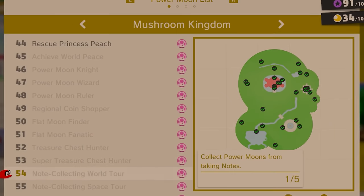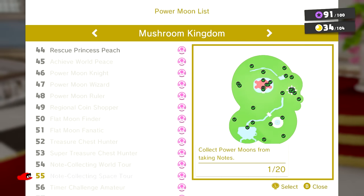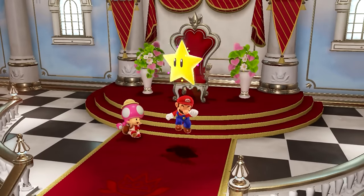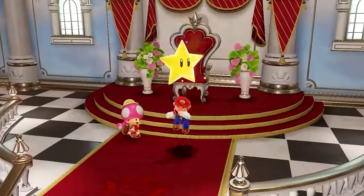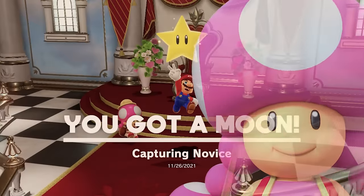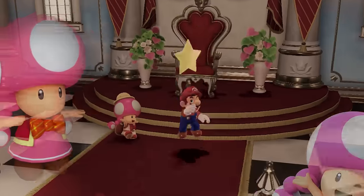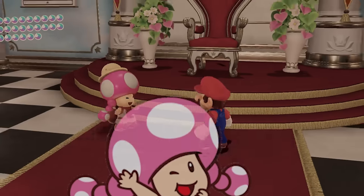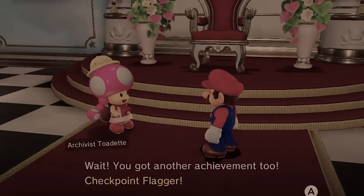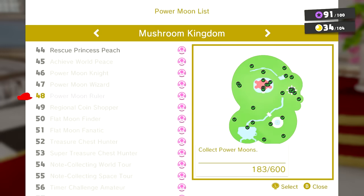But that's it for the positives — now it's time to rant about every single little thing this does wrong. Let's get the obvious biggest one out of the way first. There are 61 achievement moons, and Toadette hands out each and every single one of them one at a time. That means you have to go through the animation of Mario talking to Toadette, have her tell you which achievement you're receiving, and then finally go through the animation of collecting the moon — for every single achievement.